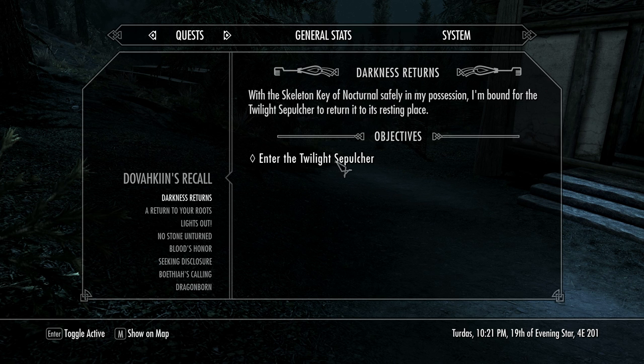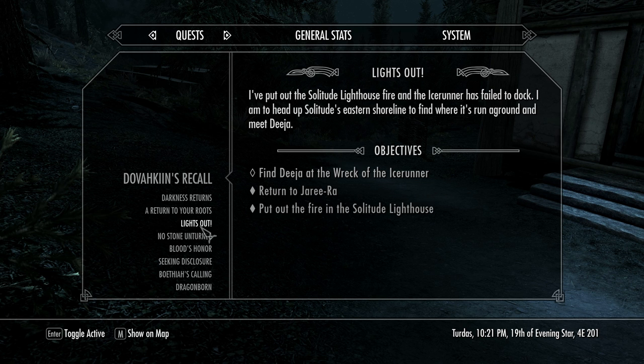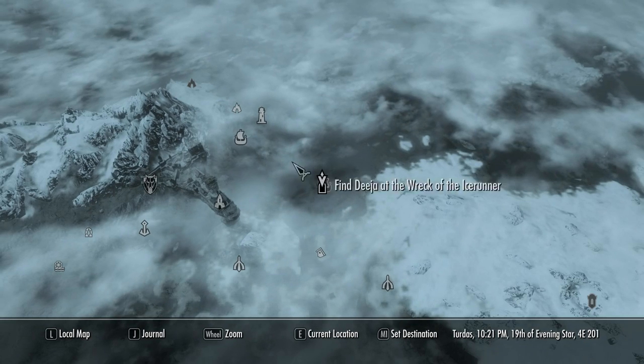So that quest we can never do. Return to the Twilight Sepulcher — I'm not going to do that, I'm not going to give the skeleton key back. We could do some of these, or Lights Out — find Dinter at the Wreck of the Ice Runner. That one we can do, it's right out here.